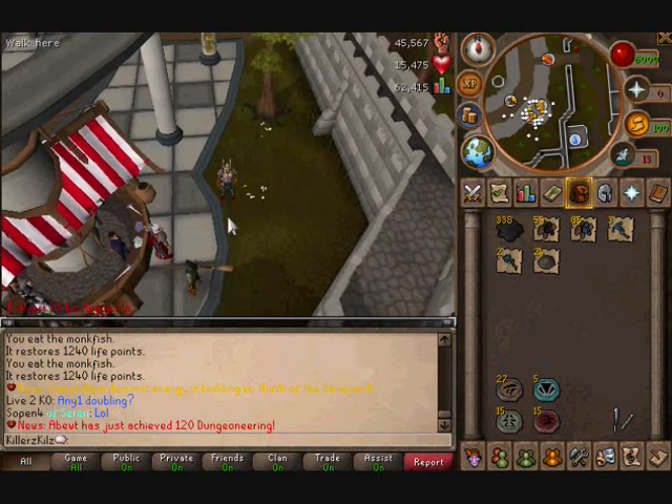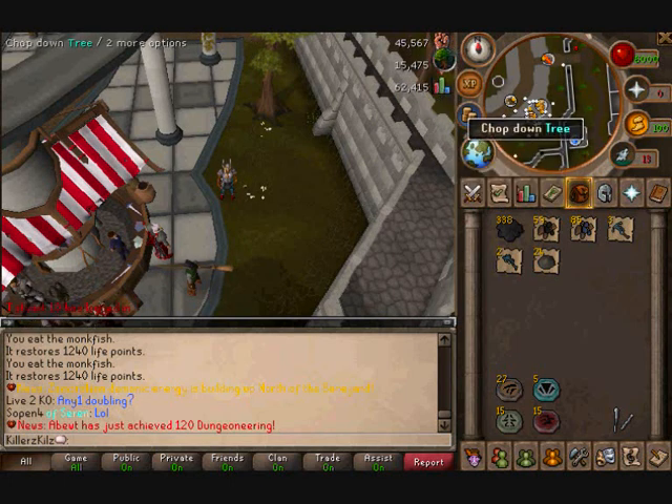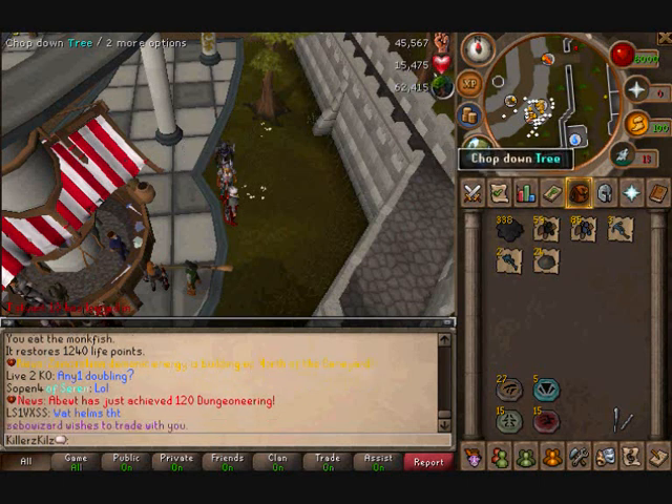I collected all the loot worth picking up, all the charms, and got the XP rates for you, which was pretty easy because I found out how to use this XP drop display. In one hour I got 45,567 Strength XP, which is not too bad, and 15,475 HP XP.